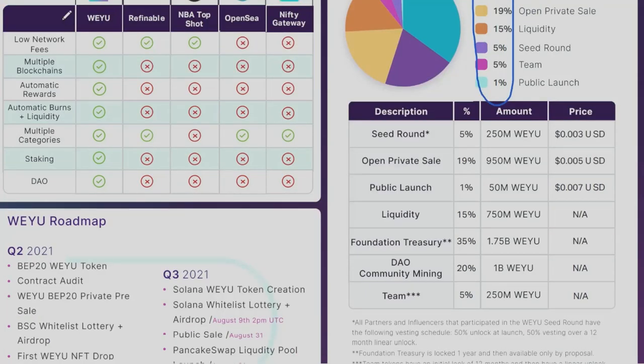On this comparison chart, you can see how the Wii U marketplace compares to other NFT marketplaces such as OpenSea, Refinable, NBA Top Shot, and Nifty Gateway — covering features like low network fees, multiple blockchains, automatic rewards, automatic burns plus liquidity, multiple categories, staking, and DAO. Wii U is confirmed to provide all of these features and outperforms when compared to these other NFT platforms.